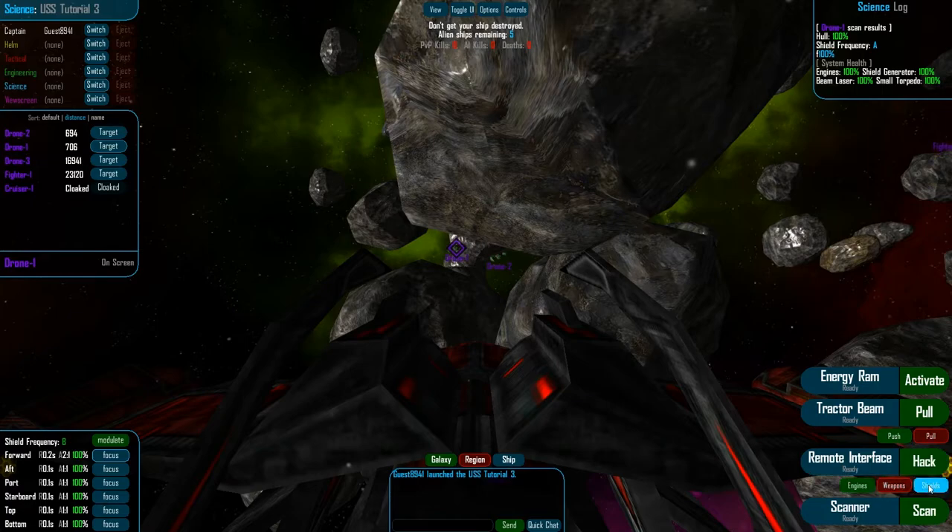The remote interface here allows me to hack engines, weapons, or shields, and it's only a debuff that disables that system for 10 seconds. So if I want to kill off a pursuer, I don't necessarily have to kill his weapons — I can kill his engines and then teleport out of range, like so. That lasts for 10 seconds. They'll be able to turn in place, but they won't be able to move.